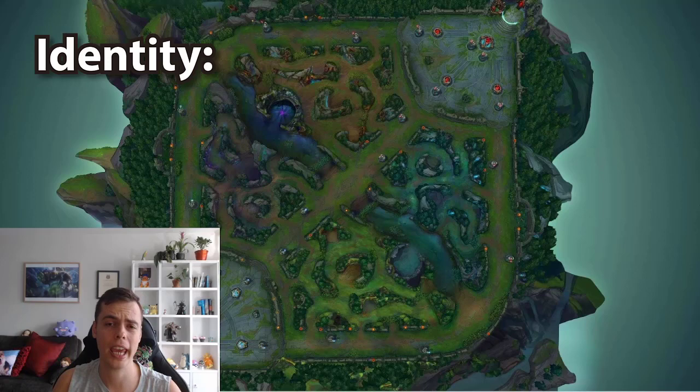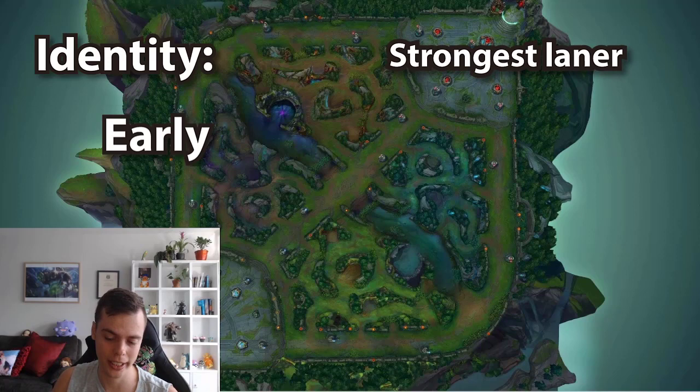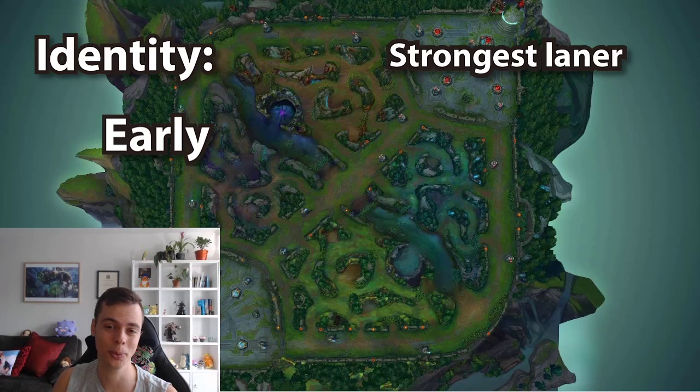Let's talk about Nautilus's identity. Why pick Nautilus? What does he want to do and what situations does he want to avoid? For the early game, he is one of the strongest laners in the game. His passive base damage is really high, his Q base damage is high, and the Q hitbox is really large. His W flat shield is really powerful — flat values in early lane are especially strong. He has a really long range, easy-to-hit Q, and the Q bounce puts your enemy in auto attack range, making it non-committal. You can really decide which trades you want.